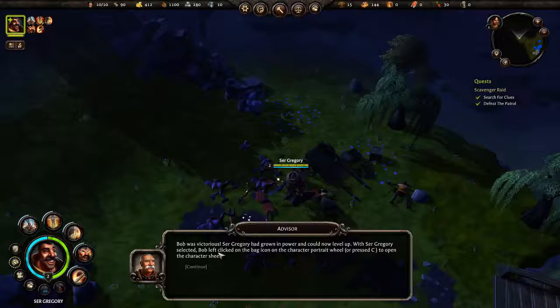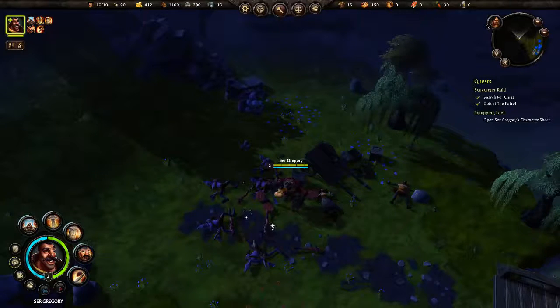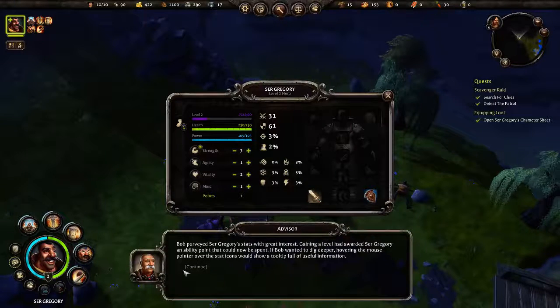Bob was victorious. Sir Gregory had grown in power and could now level up. With Sir Gregory selected, Bob left-clicked on the bag icon on the character portrait wheel — or pressed C — to open the character sheet. Let's quickly loot first. Bob perused Sir Gregory's stats with great interest. Gaining a level awarded Sir Gregory an ability point to spend. Hovering the mouse pointer over the stat icons shows a tooltip full of useful information.